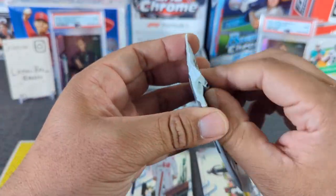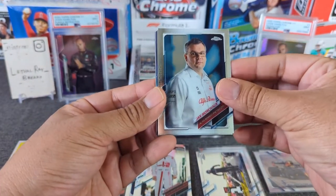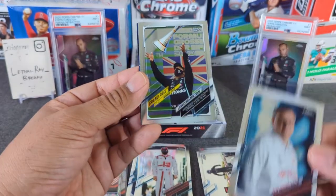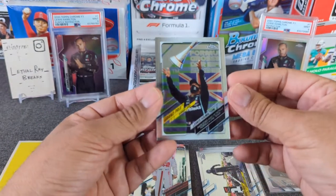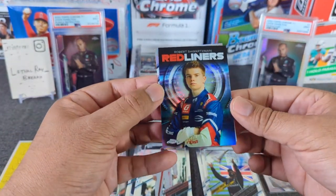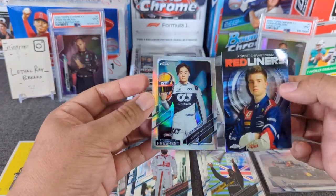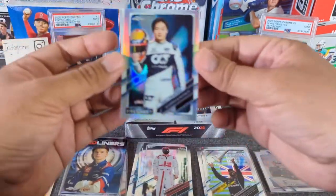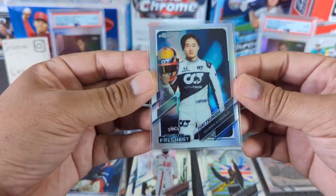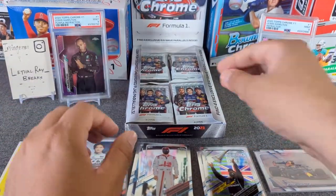Max Verstappen is in the lead. We got — can't even pronounce that guy's name, Munchau or something, sorry. Here's our third Lewis Hamilton. Then we have a red liner — very cool looking insert — Robert Schwartzman. And then we have a Freshest card, looks like a portrait — Tsunoda, rookie card. Very cool, very nice little rookie card of Tsunoda. Non-portrait version — nice looking picture there.